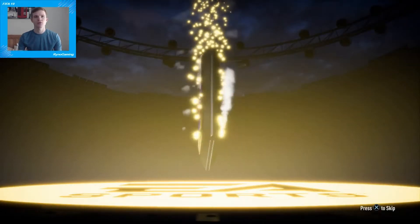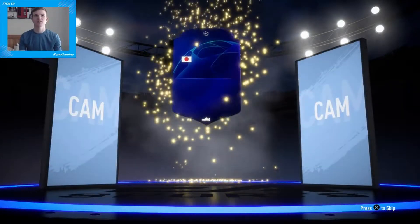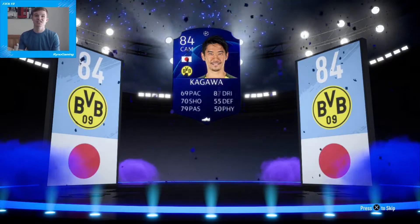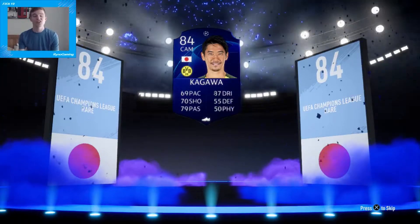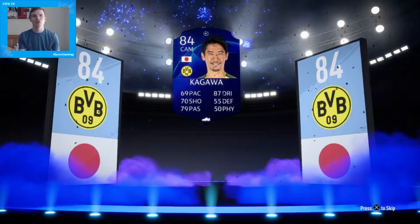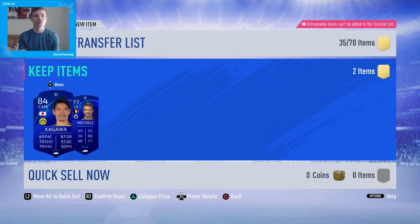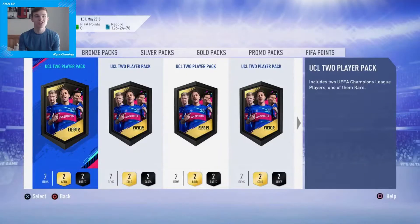On to pack number four. We've got a board, so hopefully something half decent. It's Japanese. It's going to be a Shinji Kagawa, I believe — which is actually not that bad. He's 84-rated, that's quite solid to be fair. Can't really complain with that — an 84-rated card is decent. I mean, he's not the most usable player in the world — look at his stats, they're pretty awful to be fair — but it's an 84-rated player, and you never know in the future that could become quite useful. We've also got Mechel as well.